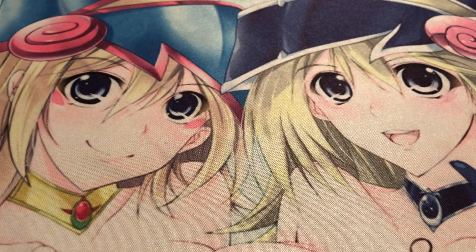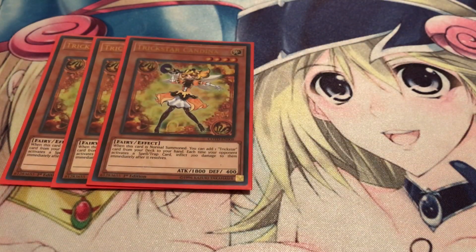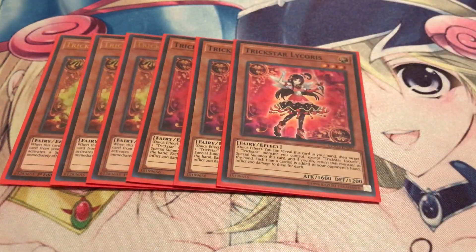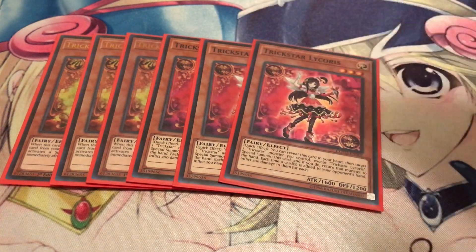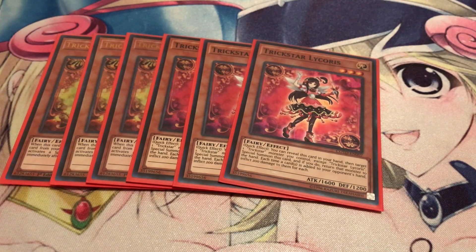Starting off, I'm playing three copies of Trickstar Candina — she's your Stratos, searches out everything you need, whether it's Trickstar spells, traps, or one of your monsters. She's your go-to starter. Next up, three copies of Trickstar Licorice — definitely a great card. She burns your opponent for every time they add cards from the deck to hand, and you can also reveal two to special summon her by bouncing back one Trickstar monster you control. So if you had two in hand with Candina out, you can target Candina and special summon both Trickstar Licorices.